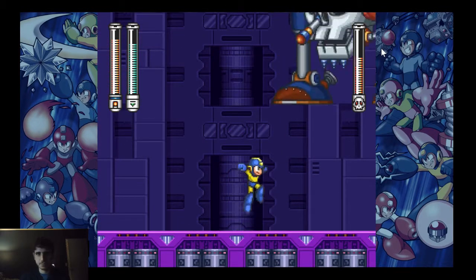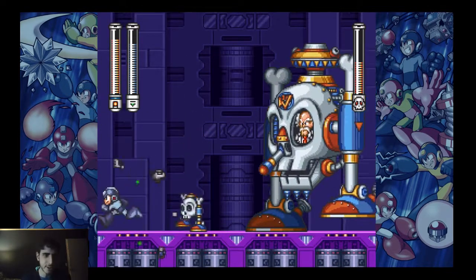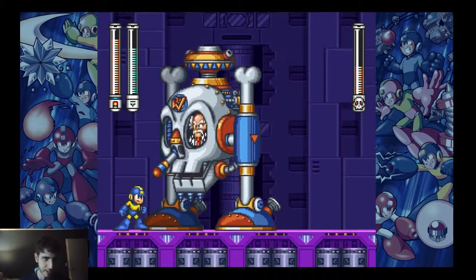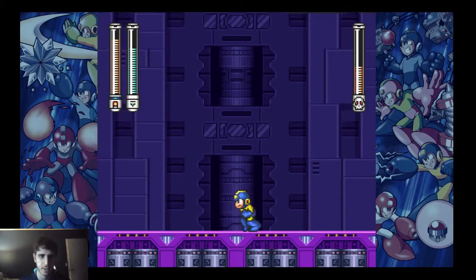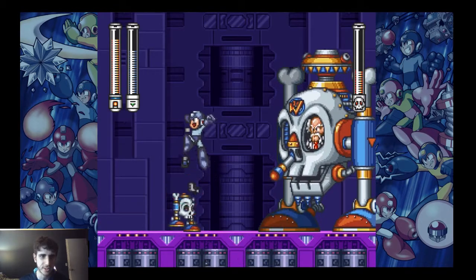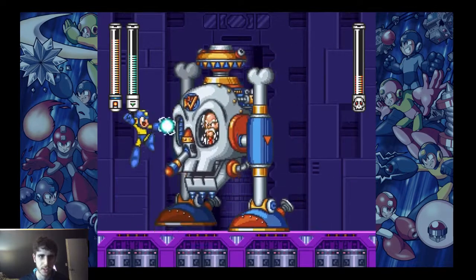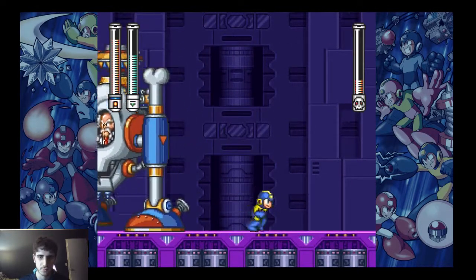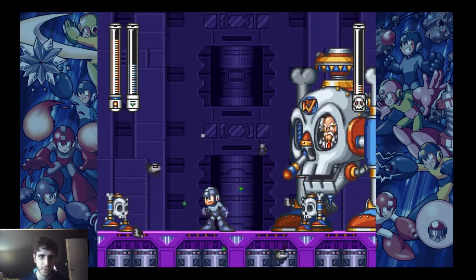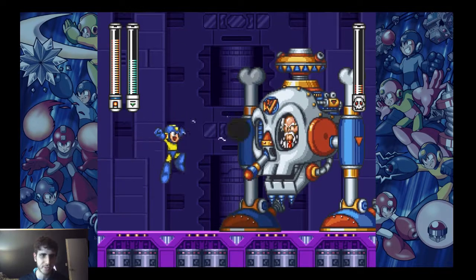When these skull things show up, make sure you use Junk Shield so you can destroy them quickly, then switch back to Thunderbolt to hit him a couple more times. It's Thunderbolts and Junk Shields. Again, I'm not actually playing — this is just my replay.